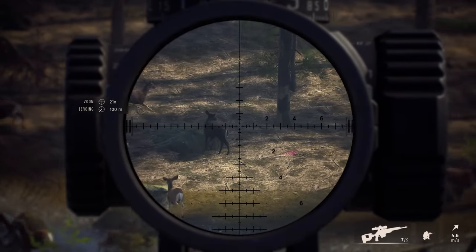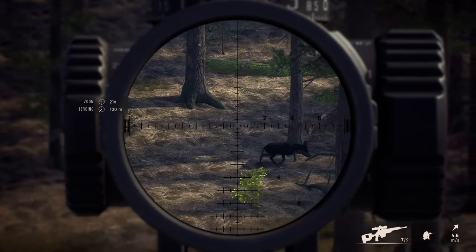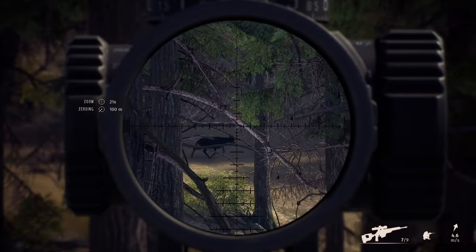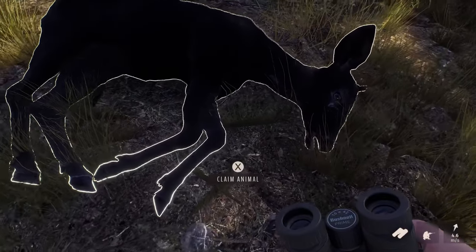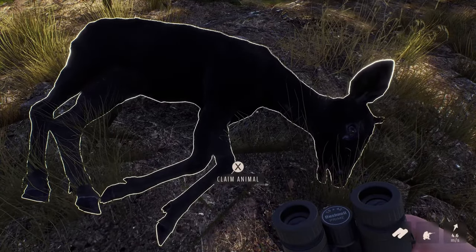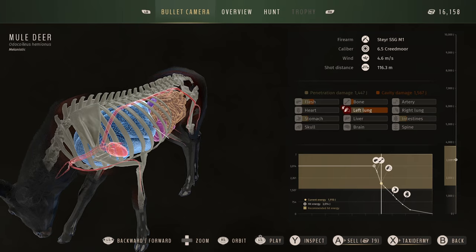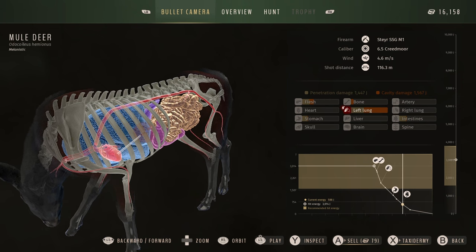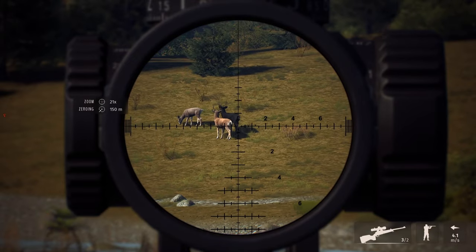Sticking with the theme of melanistic females, but this time over on Nez Perce Valley — we have a melanistic female mule deer. I actually found this melanistic doe whilst doing a video looking for all the new five star racks that the mule deer have now. I found this one in multiplayer and was really pleased to see it because I hadn't seen any melanistic mule deer for a while. I love how these guys look — they are absolutely gorgeous.